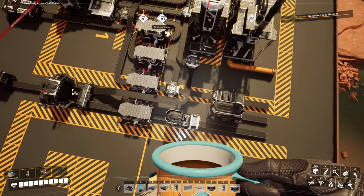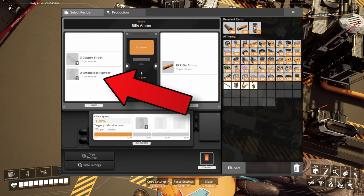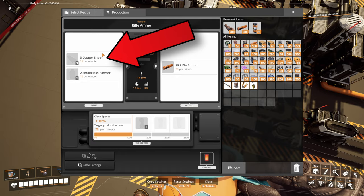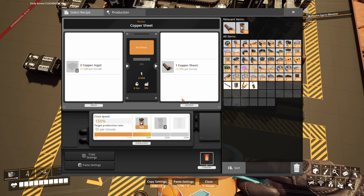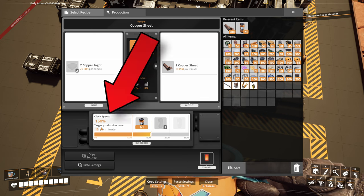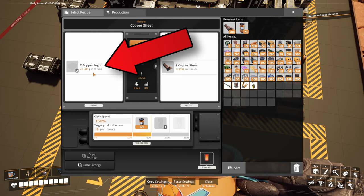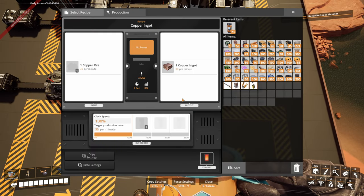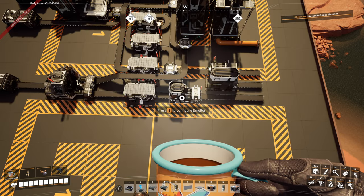The first lane is our production of rifle ammo. We are using 10 smokeless powder and we need 15 copper sheets per minute. We have a constructor producing exactly 15 copper sheets, overclocked to 150%, requiring 30 copper ingots per minute. And we already have copper ingot production here — without any overclock, producing exactly 30 copper ingots per minute. Nice, clean and simple.